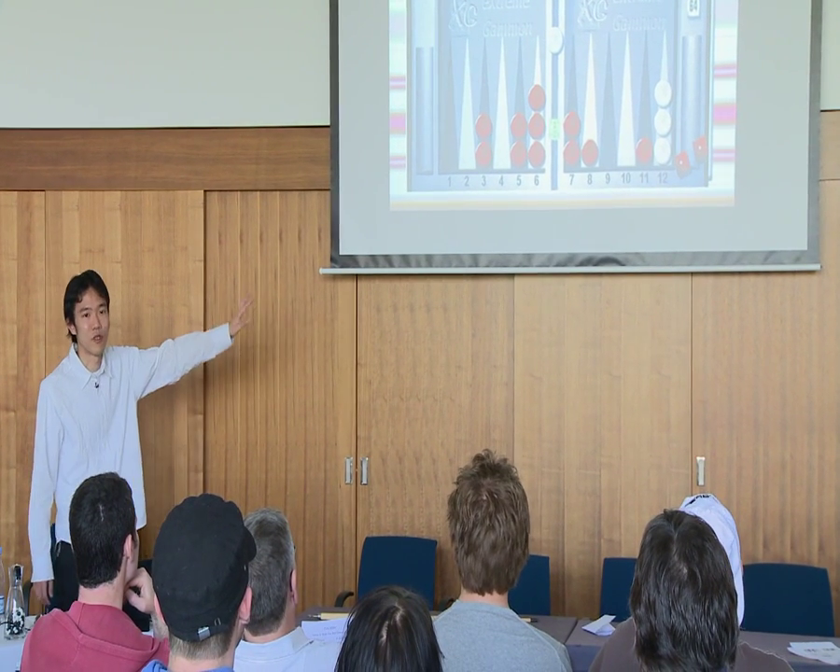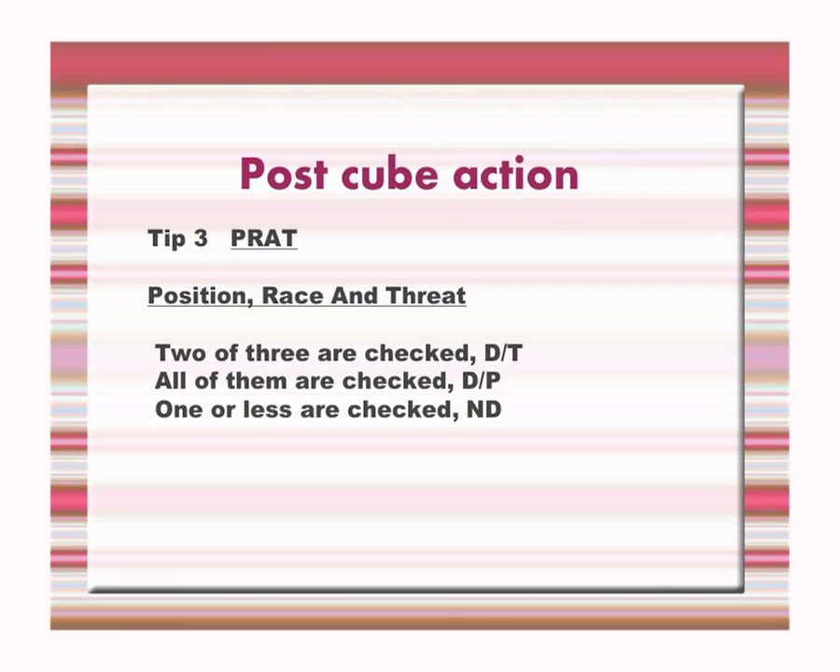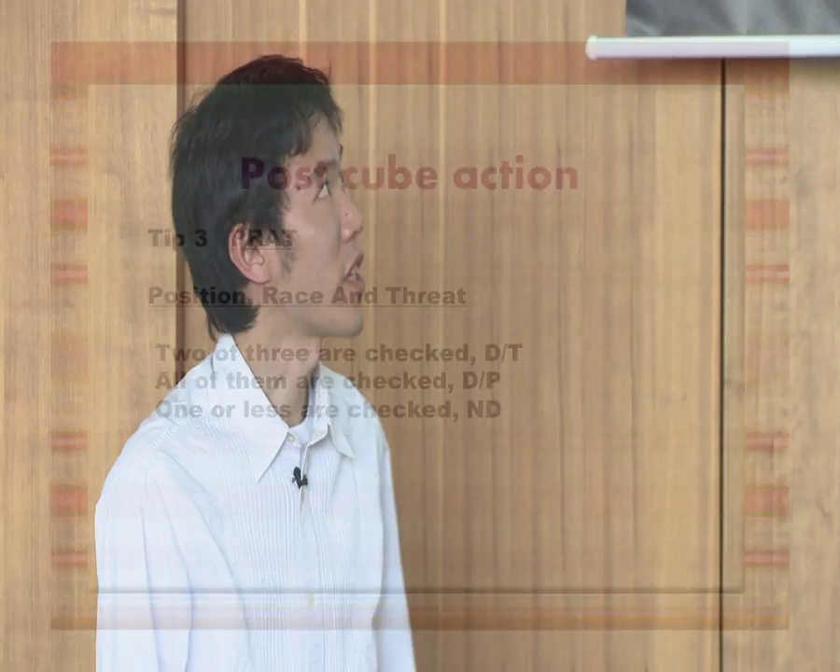But how to estimate this position? I use this formula, which is Position, Lace (Race), and Slat (Threat). Slat is like a very good threat. If you have two out of three, it's usually a double take. If you have all of them, it's usually a double pass. And if you have only one or fewer, then it's no double take.